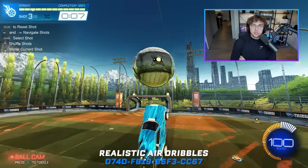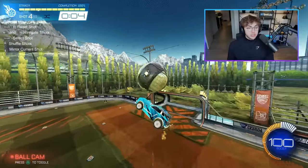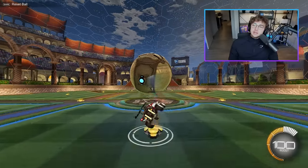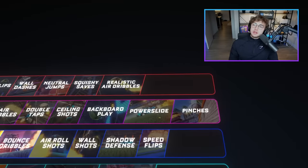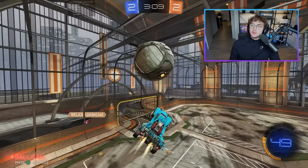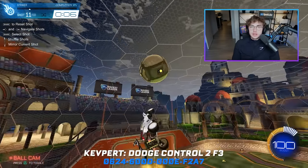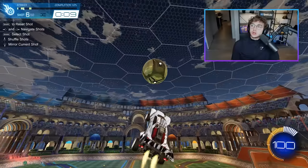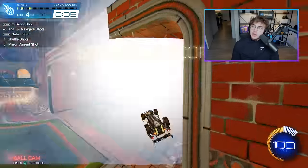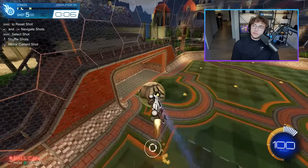What I've been working on for the last three weeks is a training pack called realistic air dribbles. This pack covers all those setups that I currently suck at — and that my coach Shock has told me is what's seriously holding me back from carrying myself to SSL. Once you get to the high ranks, you've got to be able to do it all. For fancy finishers I'd include the musty flick, the breezy flick, musty double taps, ceiling double taps, and double flip resets — all of that in high grand champ. Dodge control and wall stops are also key: making a touch on the ball and recovering onto the wall, or making a touch off the wall and using your dodge to create an opportunity. I'll put training packs and links to Kevpert's tutorials on these.